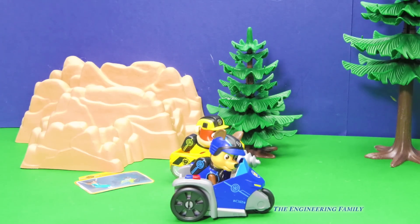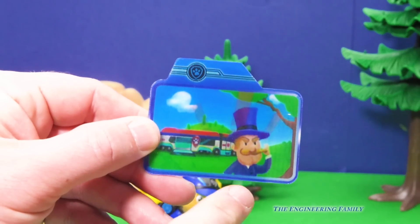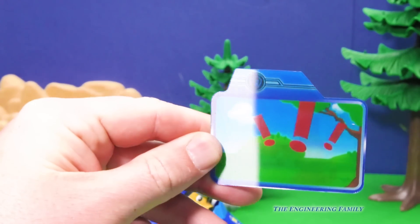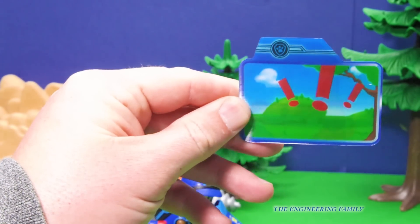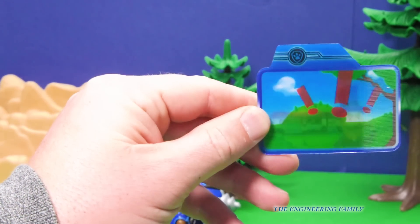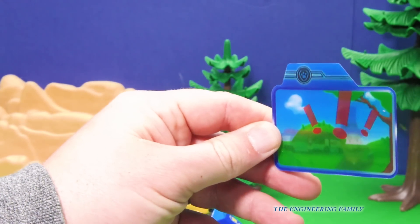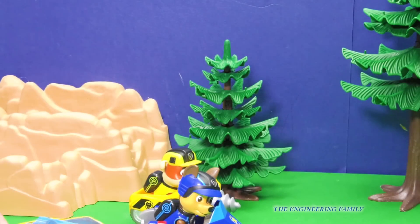Now let's look at Chase's card. Do you know who that bad guy is there in a hat? Is he a magician? These cards, they're not magic, but they have different scenes on them depending on how you hold them. We can go like that, or we can just tilt them like that. Pretty cool for Chase.